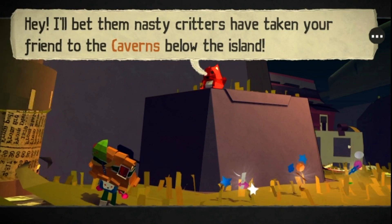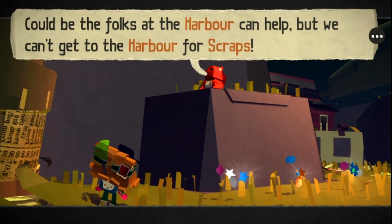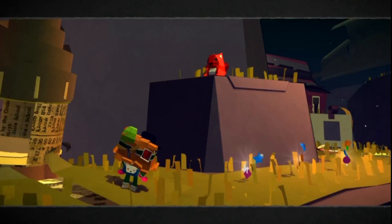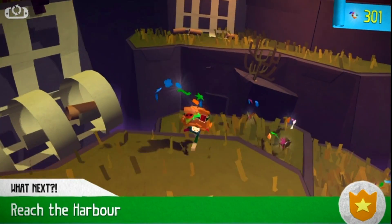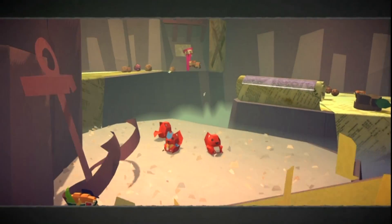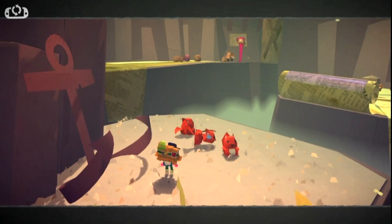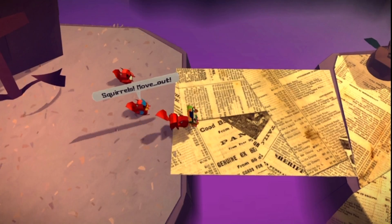I'll bet them nasty critters have taken your friend to the caverns below the island. Could be the folks at the harbour can help, but we can't get to the harbour for scraps. Reckon the squirrels up ahead will be glad to help you get rid of them. Sounds good to me. Look, it's the messenger — come on, let's kick them scraps out! Squirrels, move out!